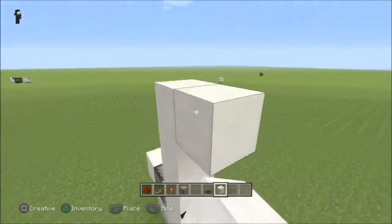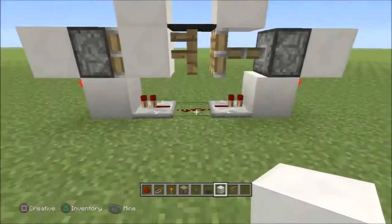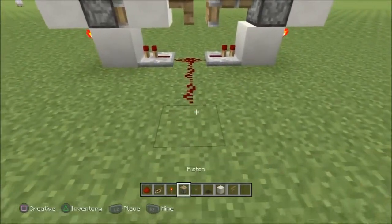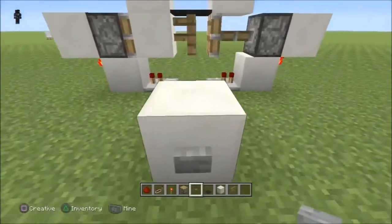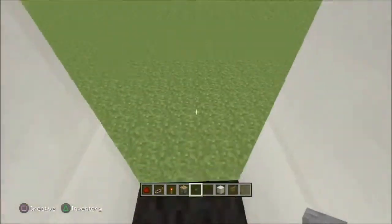Just build a doorway up around the carpet — really simple, really easy. And then you want to run this to a lever or whatever. Bring it out like that and run it up to a button. And now when the fence post is there, you cannot go through the door. But once you switch the block over — the block underneath — you are able to go through it.